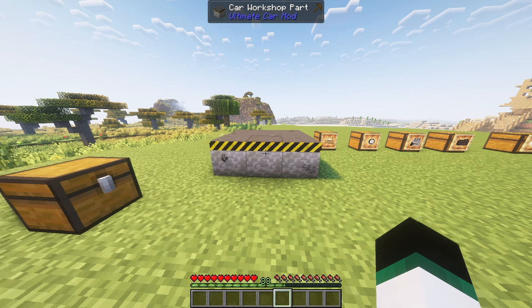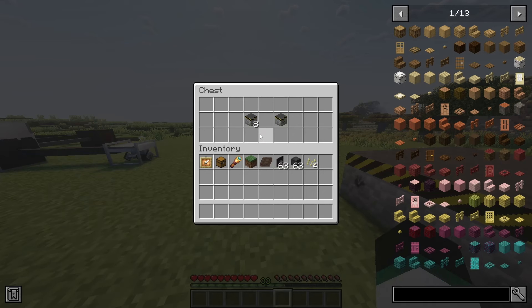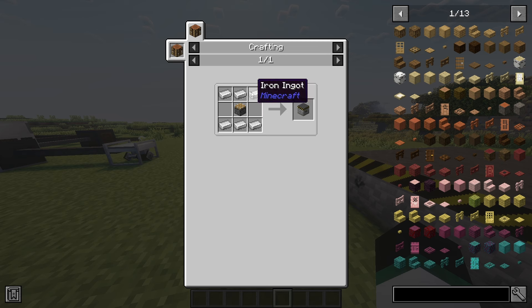To craft a car we need one car workshop block and eight car workshop parts. Note that this is a multi-block structure and will not work when it is not completed. Place the car workshop surrounded by the eight workshop parts.